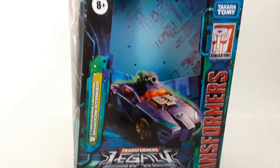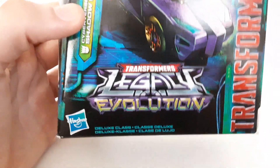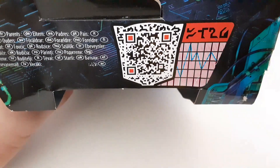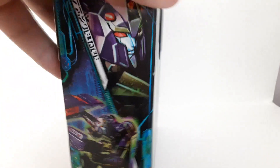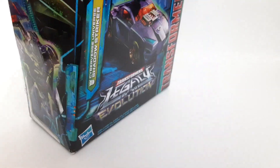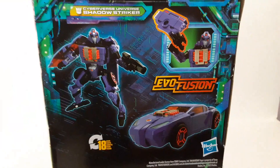Here it is — looks very nice. You've got the alt mode artwork there, and this is where it says 'Cyberverse universe.' You've got Transformers Legacy Evolution, a QR code if you want to scan that. On the side you get the robot mode artwork — the head's in kind of an odd position, just looking to the left. On the other side we've got the Legacy Evolution artwork, and on the back we get the standard rear panel.